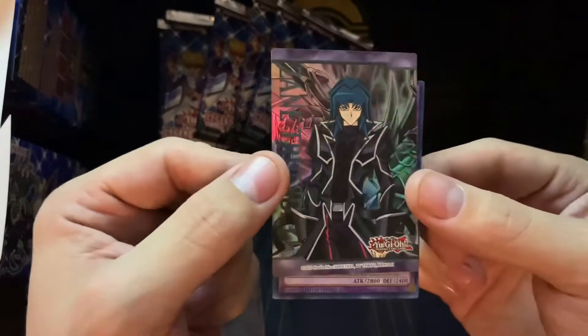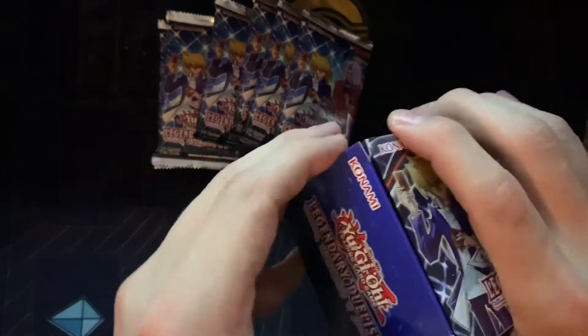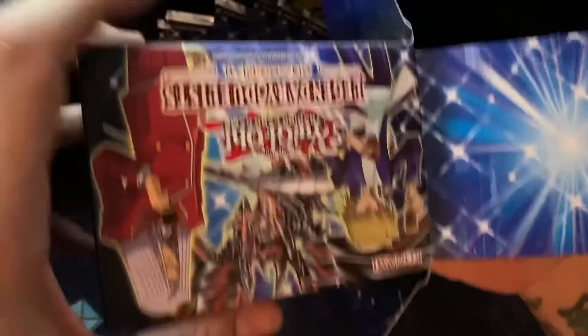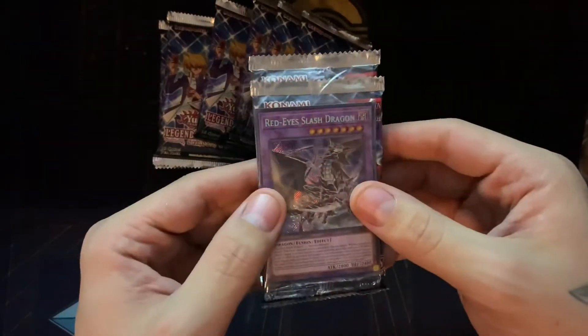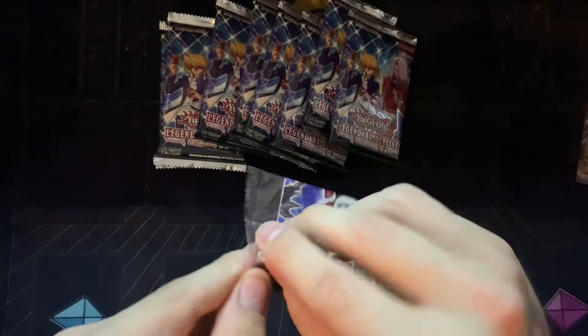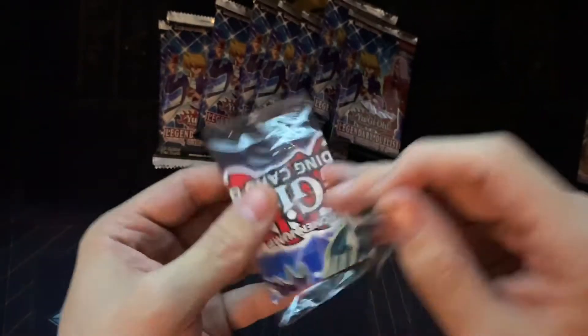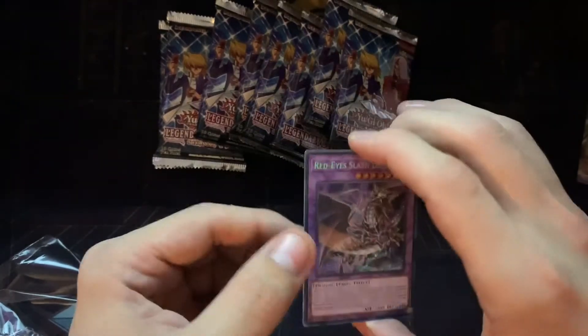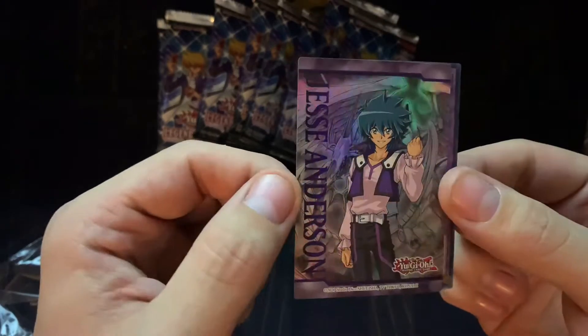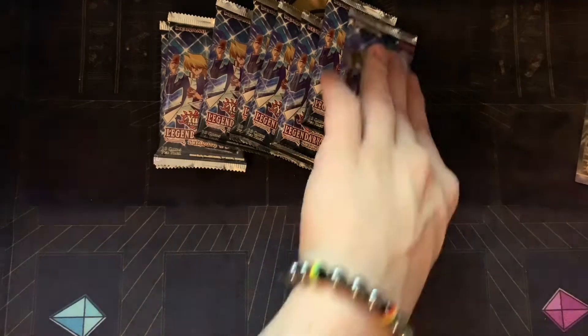And then Zane Truesdale — the Cyber Dragon man himself, very nice. Then we'll open up our last box. I hope everyone's having a good day. A couple of days ago I posted a Zombie Deck profile, and later on tonight I'm probably going to be working on a test hand video showing some of the combos the deck is capable of doing. Another Red-Eye Slash Dragon — not the Millennium Eyes Restrict we were looking for, but still some pretty cool promo cards. And then we have Jesse Anderson, Crystal Beast man. Pretty cool full art cards. Now we're going to bust open these packs and see if we can pull something real nice.